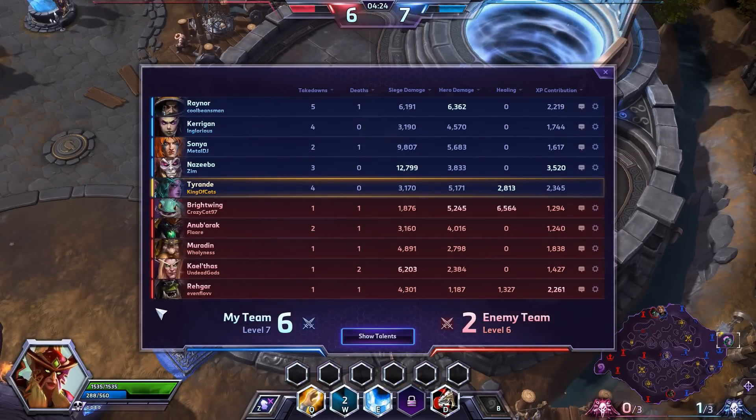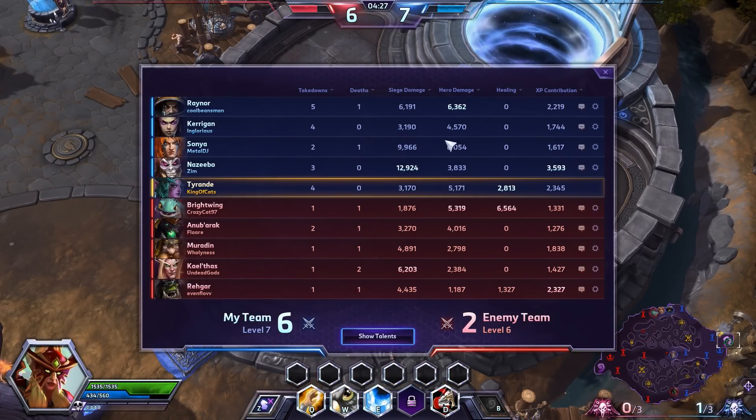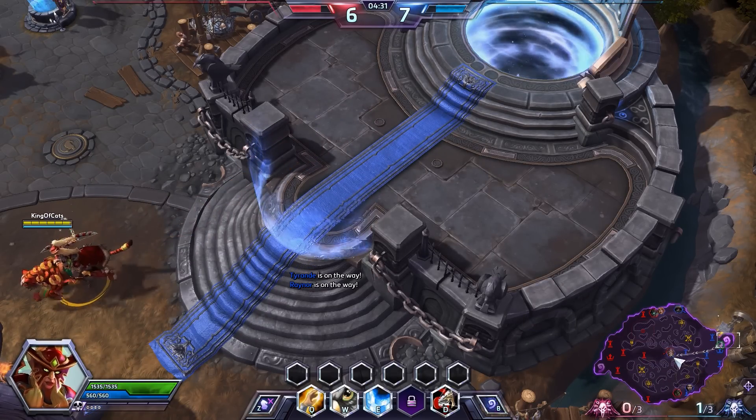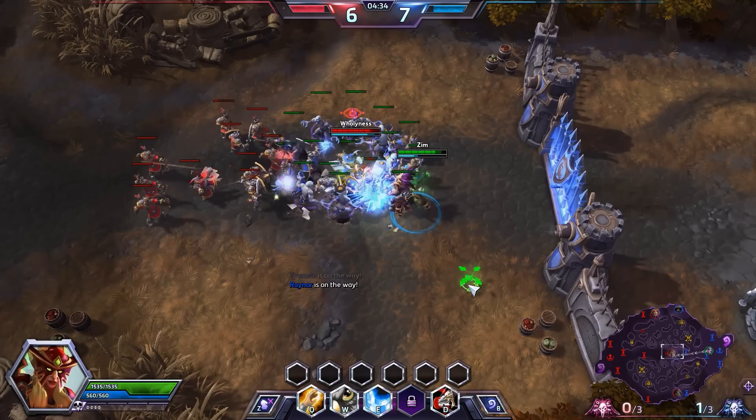Looking at stats quickly — 2,000 healing, 5,000 hero damage. We're keeping up with Raynor and passing Kerrigan, which feels solid. Let's go ahead and join the middle lane since there are two people in the top lane and Nazeebo could use a little help.